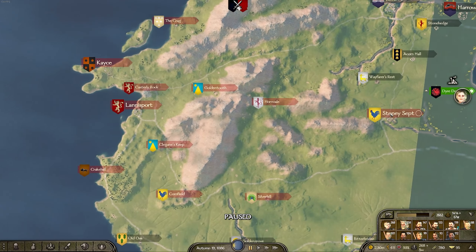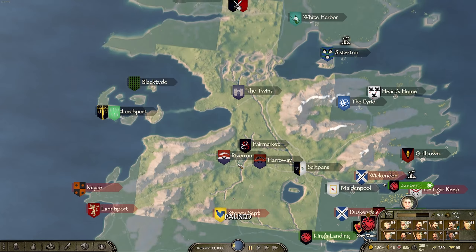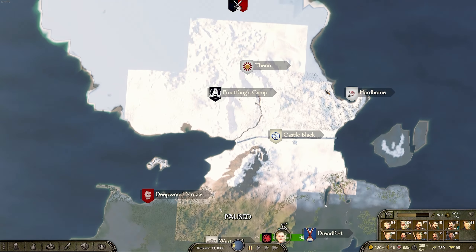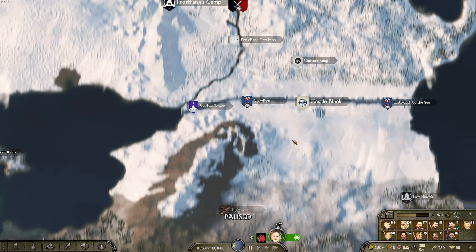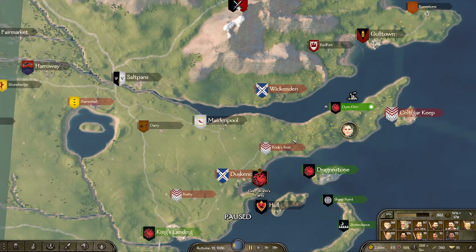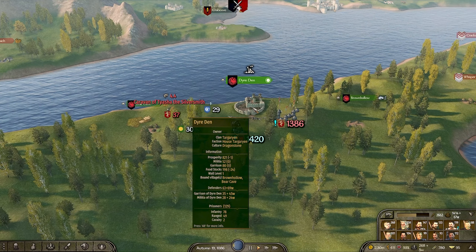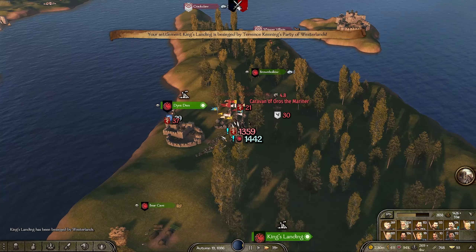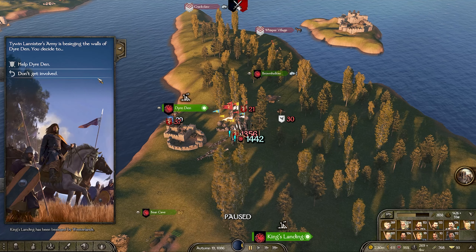The goal is to blitz down this line, take Casterly Rock and Lannisport, and deal with the Lannisters once and for all. Any Lannister I capture I'm going to execute. Then we move north to take on the Night King, probably in the final episode next time. But for now it's our war against Tywin Lannister - let's move in and hit him hopefully before the city falls because he is attacking it right now. They are also sieging King's Landing, but we can get back there in plenty of time.